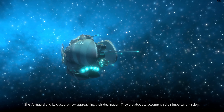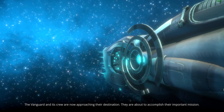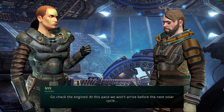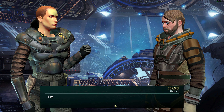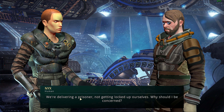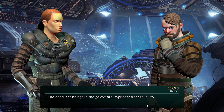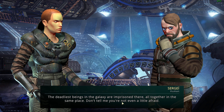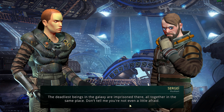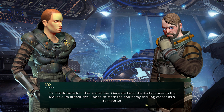After the first pursuit, the Archon is captured and entrusted to Nyx, captain of the Vanguard, to be brought to the Mausoleum of Eternity — a prison world. So we've captured some weird alien creature and we're bringing it to the prison world. The crew discusses that the deadliest beings in the galaxy are imprisoned there together.